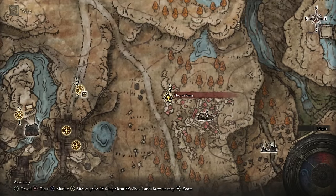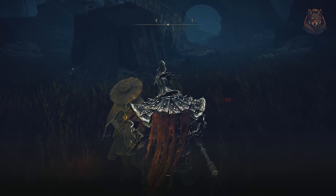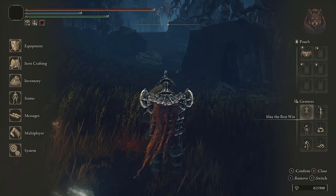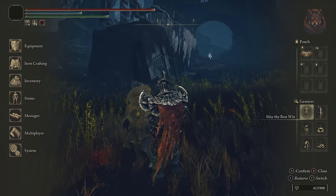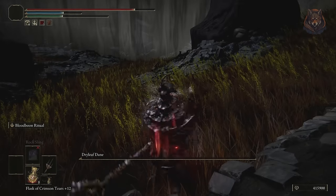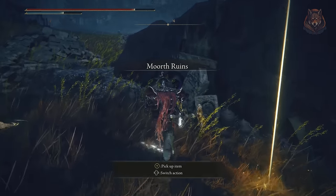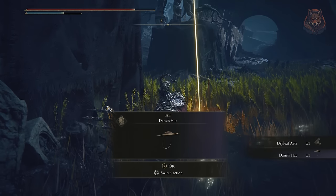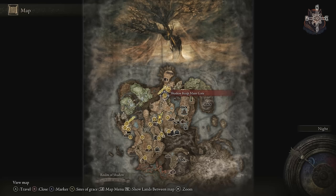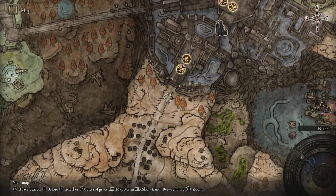Step nineteen: head to the Moor Ruins and speak with Dryleaf Dane. Use the May the Best Wind gesture and you'll be transported to a realm to fight him — simply defeat him and pick up your rewards. Step twenty is not quest-related but it is missable, so make sure to collect and deliver all Forager Brood Cookbooks to Moor before heading to Shadow's Keep.